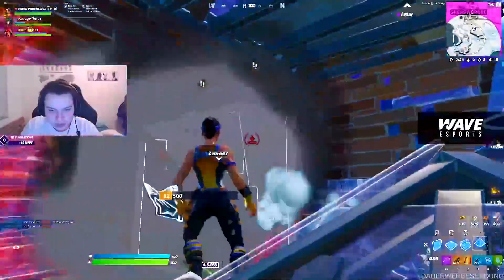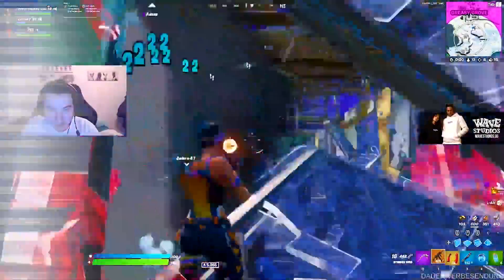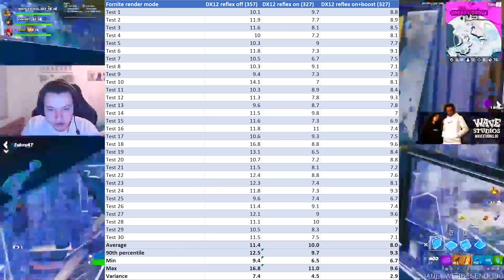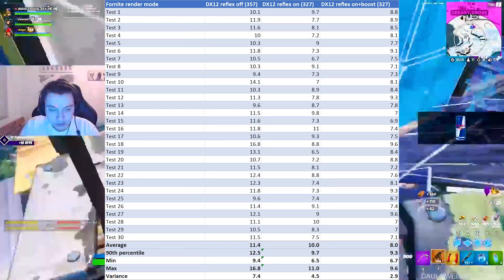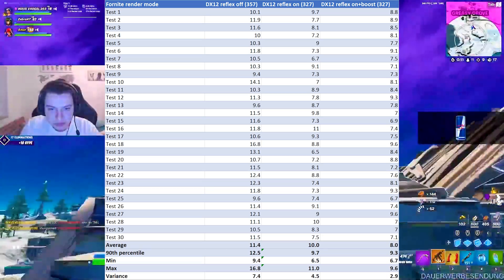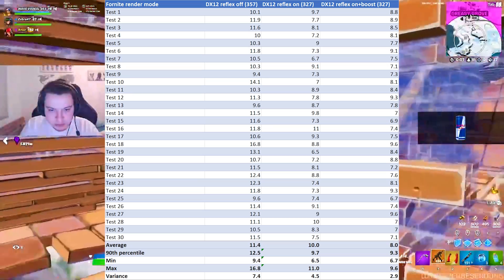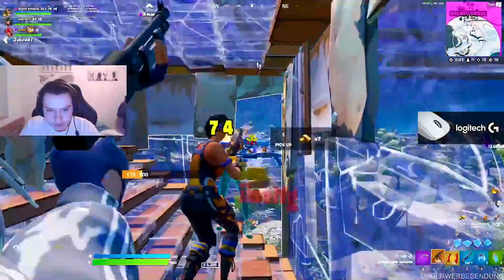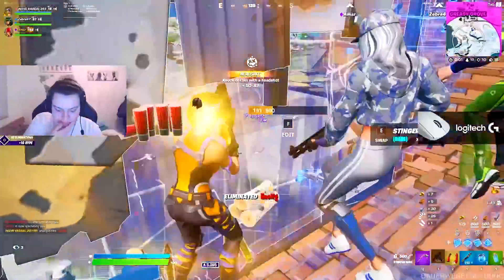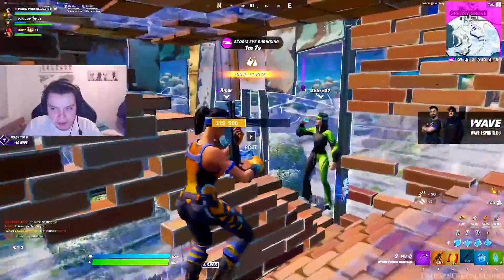That's literally so crazy — that's almost 3 milliseconds less. But it gets even better. Looking at DirectX 12 with Reflex turned off, we have 11.4 milliseconds. With Reflex on, we already have 10 milliseconds. But with DirectX 12 and Reflex set to On Plus Boost, we get down to 8 milliseconds of input delay — more than 3 milliseconds less, and even lower than Performance mode with all features turned on.